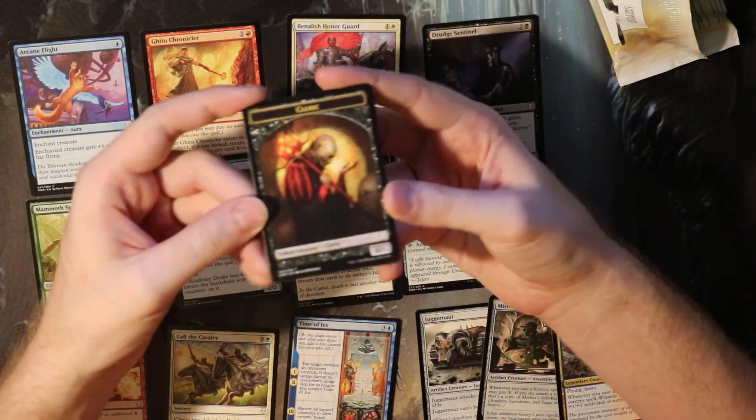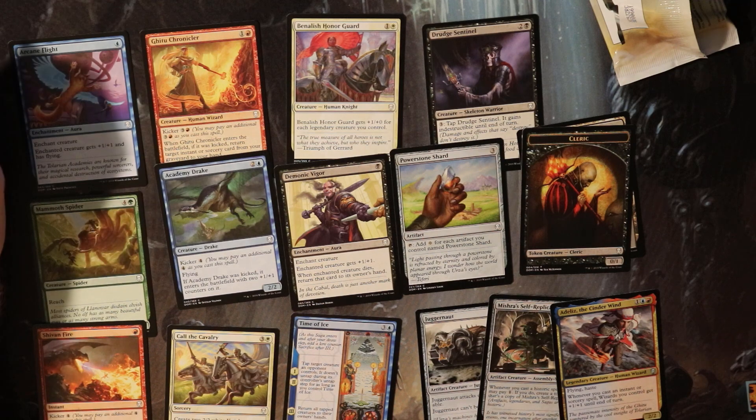Then we've got a swamp and a cleric token looking nice there. And that's our Dominaria pack.